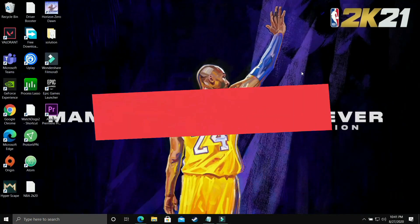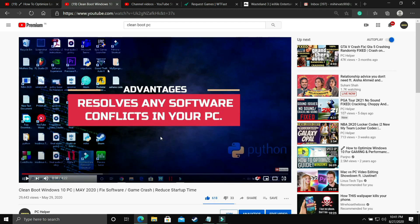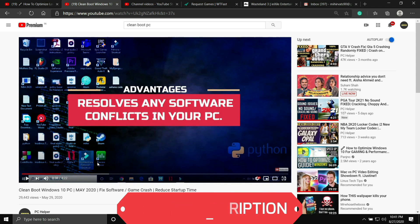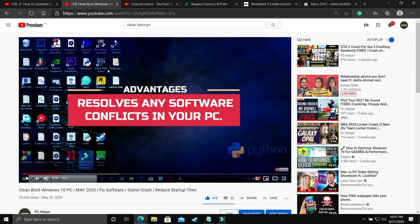The first step is a really important one and I consider it to be necessary before performing any further steps. In this step we'll be clean booting our PC. What clean booting does is it refreshes all the components of your PC and helps in resolving any software conflicts. If you don't know how to clean boot your PC, don't worry — I've already made a 4-minute guide on how to do so and I'll provide the link in the description. Just watch that video, clean boot your PC, and proceed to the further steps.